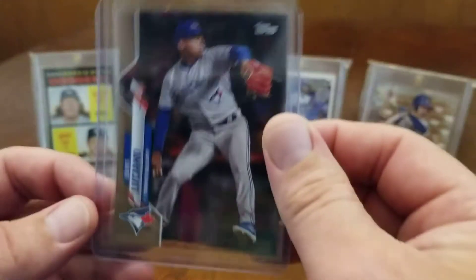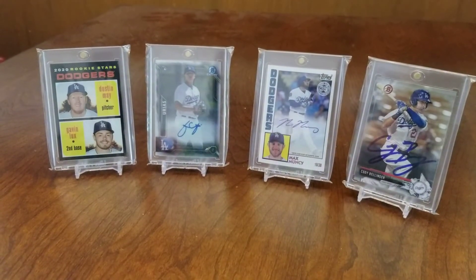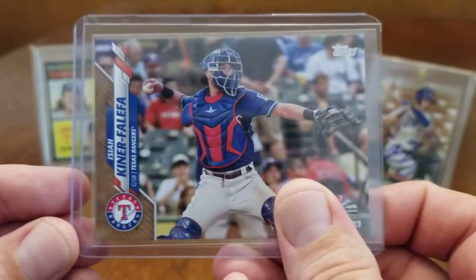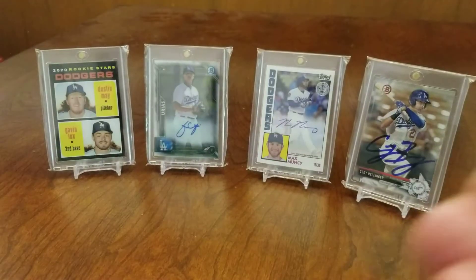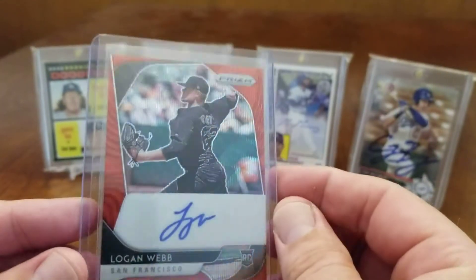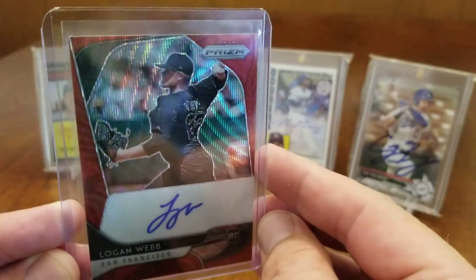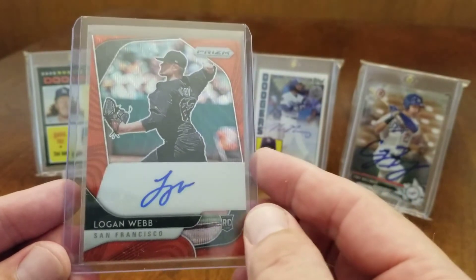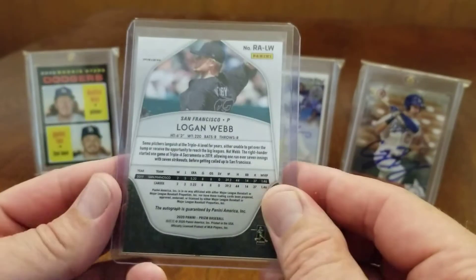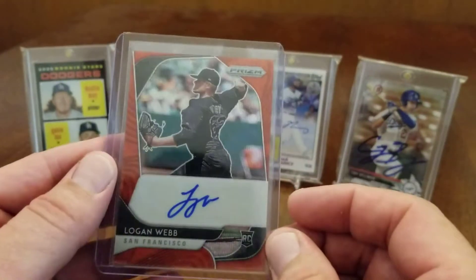I pulled this Elvis Luciano gold card numbered to 2020, and another gold of Isaiah Kiner-Falefa. I also got this autographed wave refractor card from 2020 Panini Prism - Logan Webb, pitcher and rookie pitcher for the Giants. That one's numbered at 75. Pretty cool.